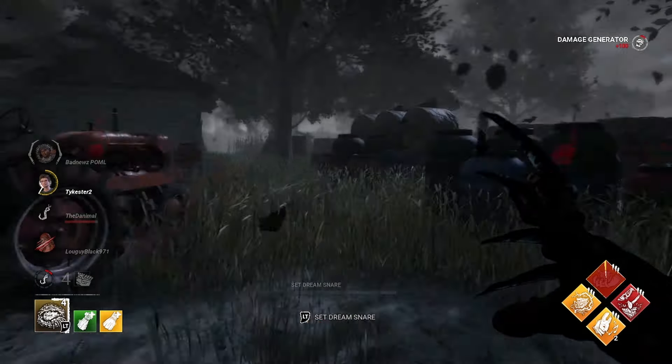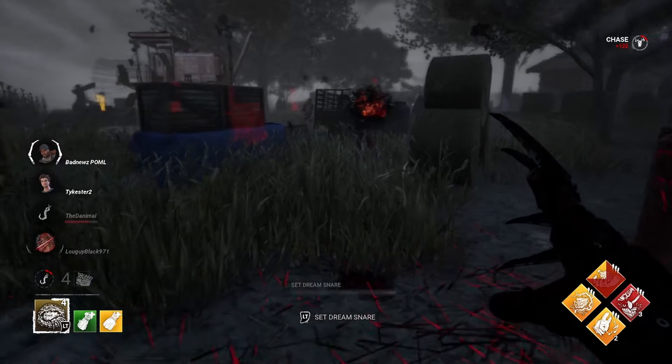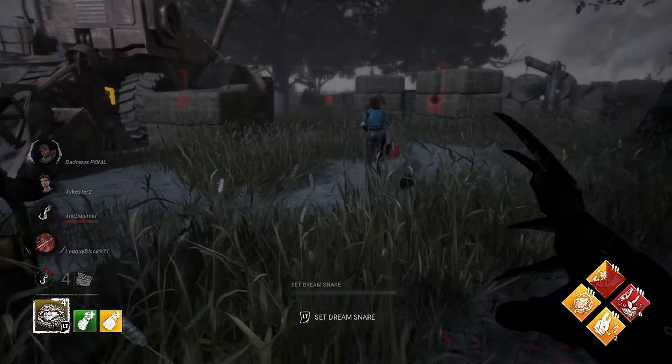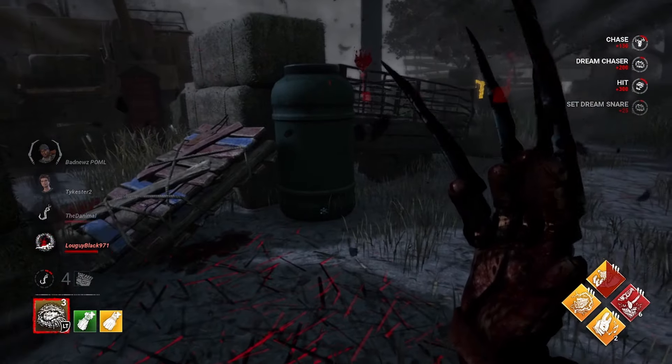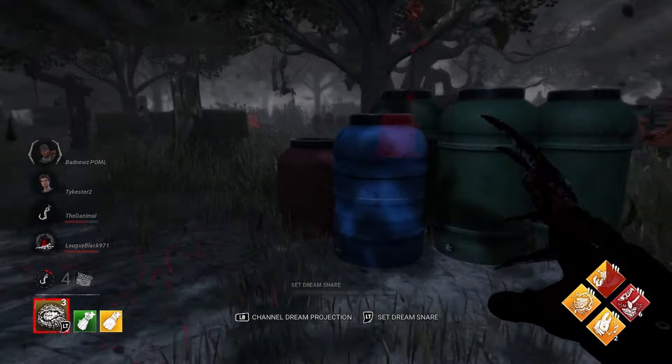Let's put Overcharge on Tap's gen. We find Steve - Steve, we do not want to run this tile. We saw Kate in the dead zone so we'll go for her. That was a pretty bad placement on my part. They're both sitting there, just going to let Mikayla go stage two. Mikayla does go stage two - we'll throw Kate here.